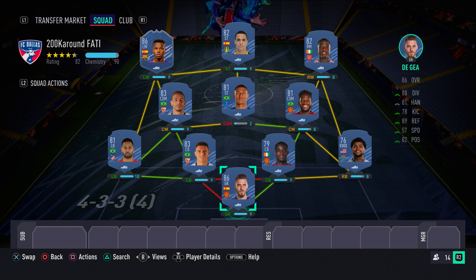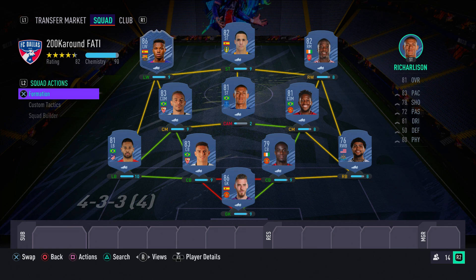As you can see on your screens, this is the insane 200k team built around Ansu Fati. Remember, it's built around Fati — all the tradable players add up to 200k. Fati's SBC price is not included since he's an untradable SBC card.